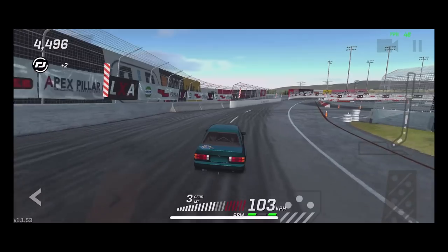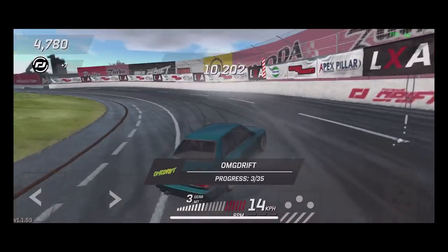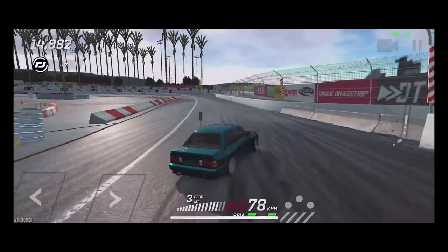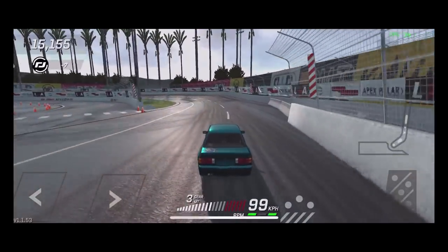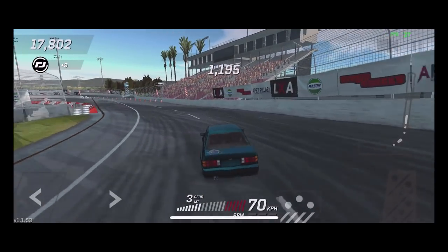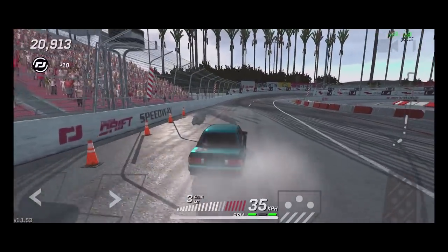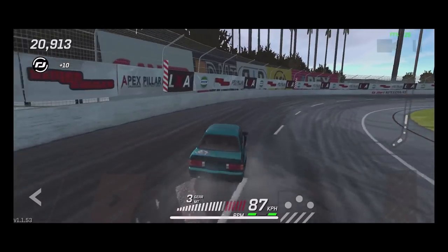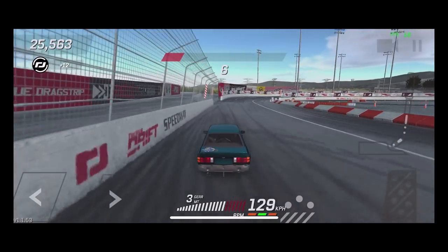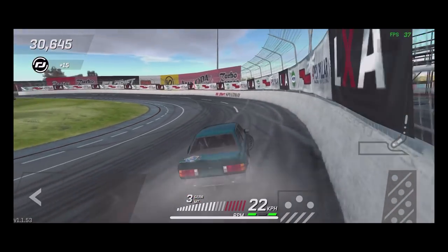When you would use a clutch kick, normally you'd use it to keep yourself at angle when you're sliding. But see, it kicks out so quick — you need to be fully counter-steered when you hit that clutch kick. You can also use it for clutch kick entries — that actually worked out pretty well. You can use the clutch kick to transition. So instead of doing a handbrake entry, I can just clutch kick it in and hold that angle. Slow down, clutch kick it — there we go — nice clutch kick, keep speed. You can do clutch kick entries now, which is very nice.